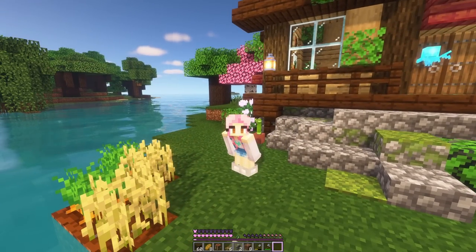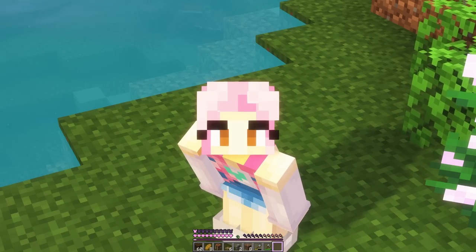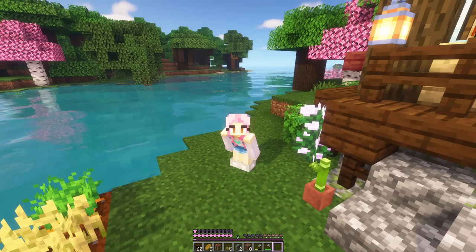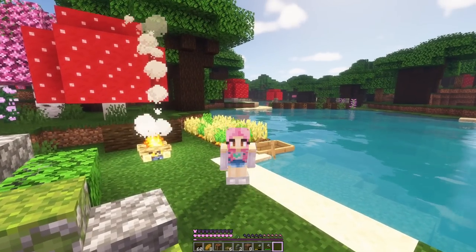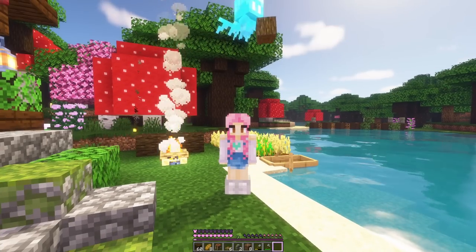Other than that the bridge is done. So we've managed our starter house, some crops, a couple of animals and a bridge. I think next time we'll improve our food situation and I'd really like to go looking for frogs — we can get frog lights and make hanging lanterns, it's going to be so cute. But if you enjoyed this video please leave a like and subscribe if you're new, and I will see you in the next one. Bye bye!